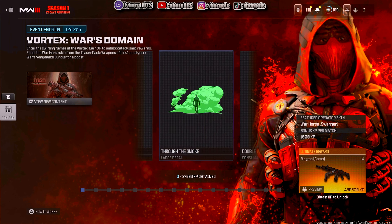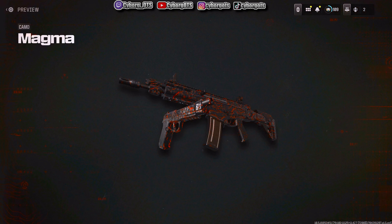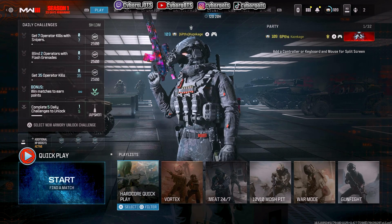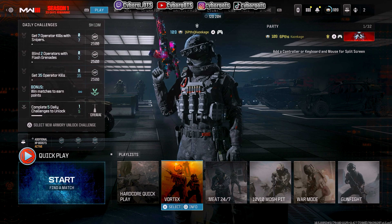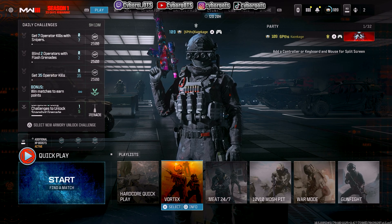So we got regular stuff to unlock — it's just XP-based, pretty cool. Then we got this camo — this magma camo. We can't really get a good preview but I'm assuming it's gonna be moving and glowing. It looks amazing so far, I'm excited to unlock it. They also added a brand new game mode called Vortex — basically there's a ray gun in the mode, and whoever kills the guy with the ray gun can then pick it up. So it's like a fight over the ray gun.